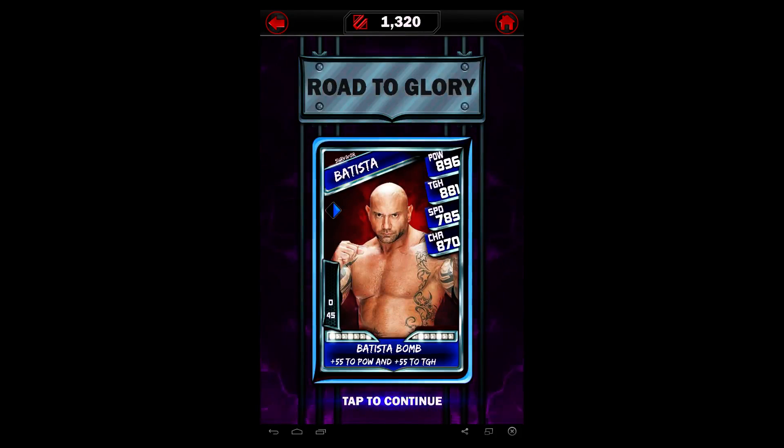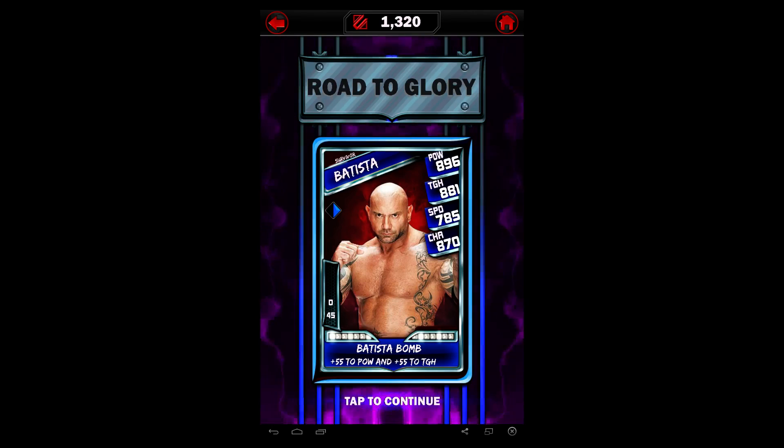When this Road to Glory was announced, Batista was a yellow down-arrow card. But the game got a lot of feedback from people on the forums and tweets, and they basically brought the card back, this time as a blue arrow card. So what makes it pretty funny is that he could be called the Blue-tista, because everything is all blue now — even his arrow. So let's tap to continue.